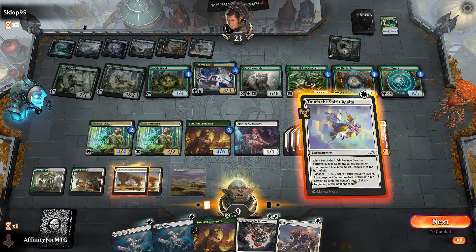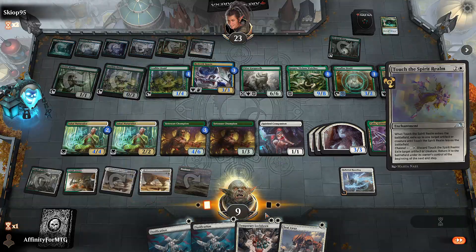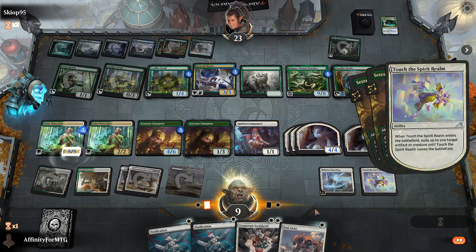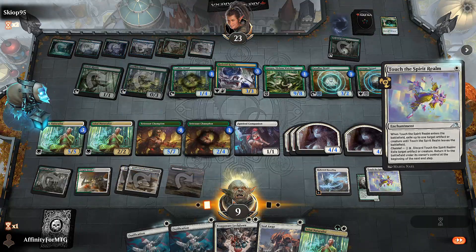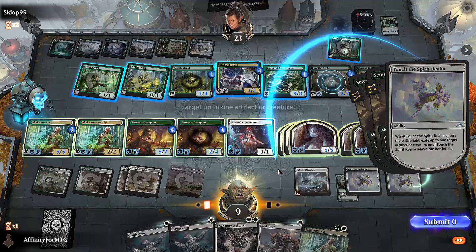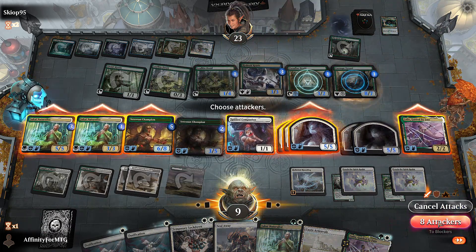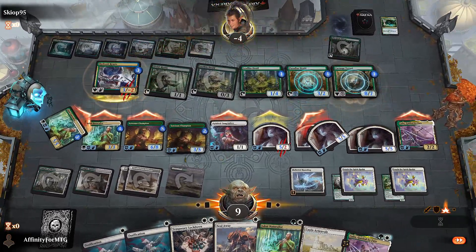That's perfect. What do we even use it on though — probably the one with trample. Should I play this first to get an extra draw? Play this, play this. Get a counter here. Nice — now I have flying. Counter here, counter here, counter here. I think I can just attack all out — these have vigilance. Attack. And they're dead. Nice — we did it.